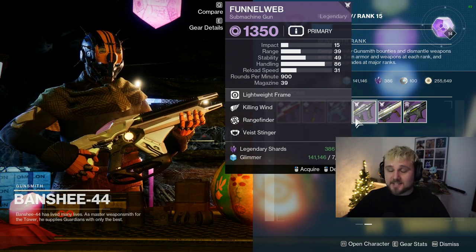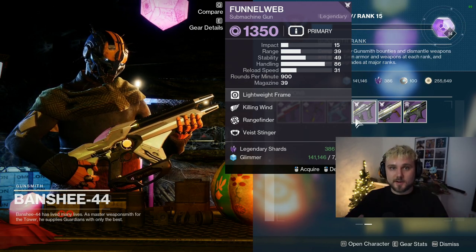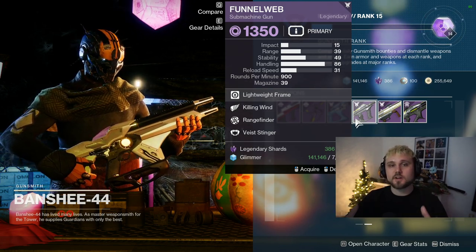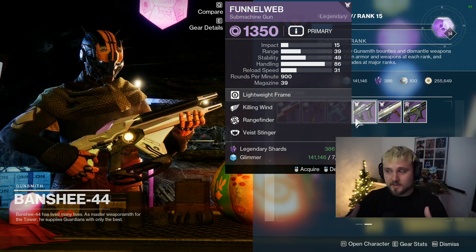Hey, I'm Lucky and this is your 24-hour PSA: log into Destiny 2 now and grab these two excellent weapons from Banshee-44. If you don't, you will regret it — unless you already have five-out-of-five god rolls for both.